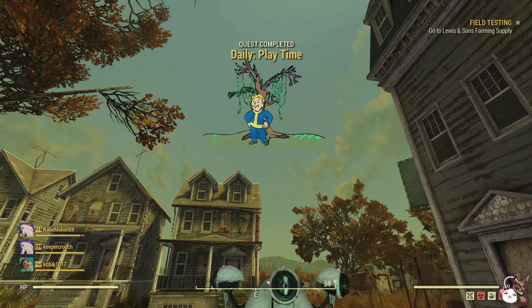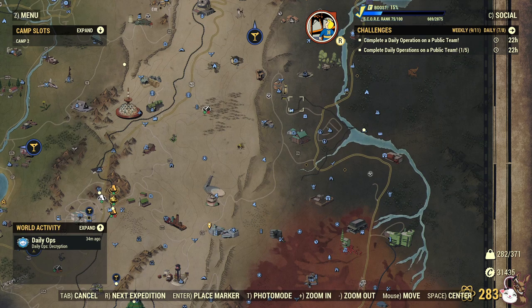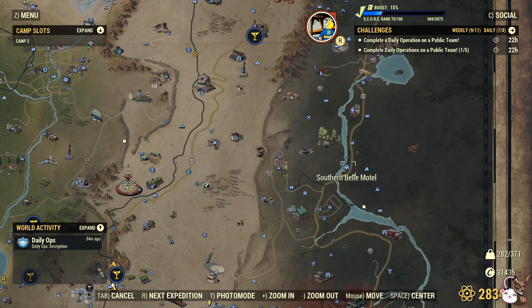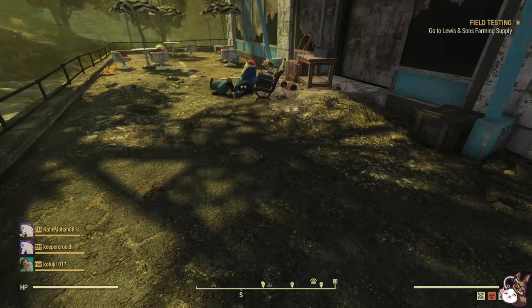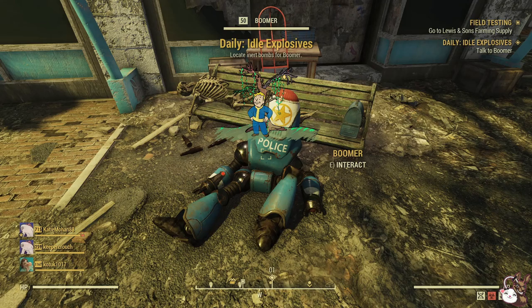Now we'll move on to number 4. Coming in at number 4 is the daily quest Idle Explosives. You'll have to find Boomer, who is over at the Southern Bell Motel. You'll meet a robot whose legs are not doing very well. You talk to him and he will send you on a quest to go and defuse some bombs. It doesn't take too long — it's normally a random location that he sets.